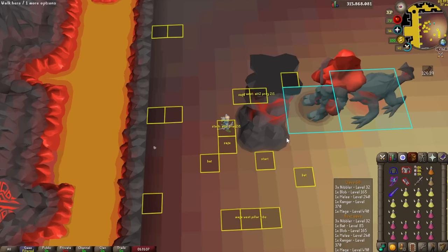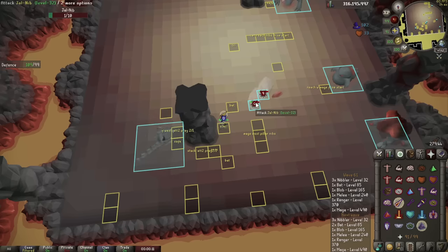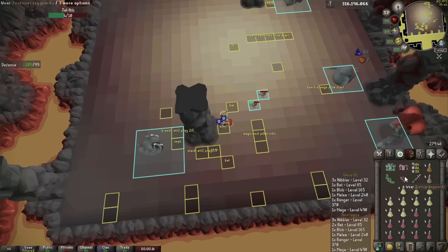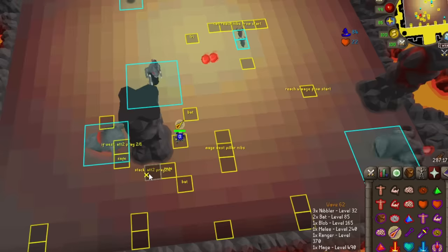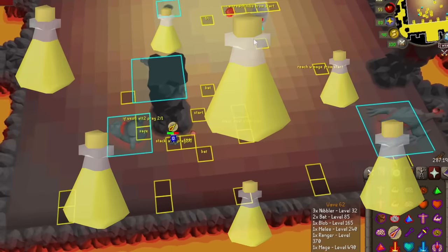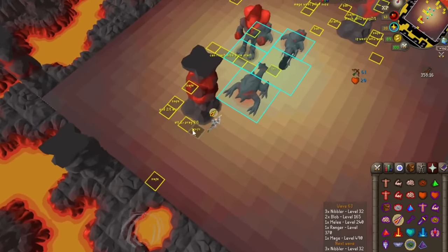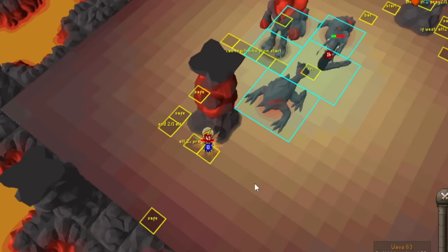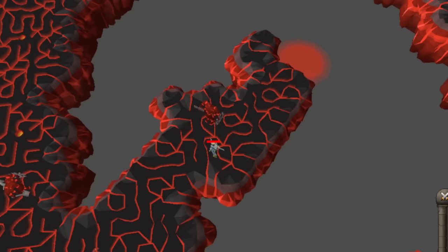Wave 60 here and I have still barely touched my supplies. I think it's safe to say the Lightbearer, SGS, and regen bracelet are definitely pulling their weight. Wave 60 plus can be insanely chaotic and I want as many supplies on hand as possible so I can drown my Inferno mistakes with brews if I need to. Alright, let's go do waves 1 to 63 again.